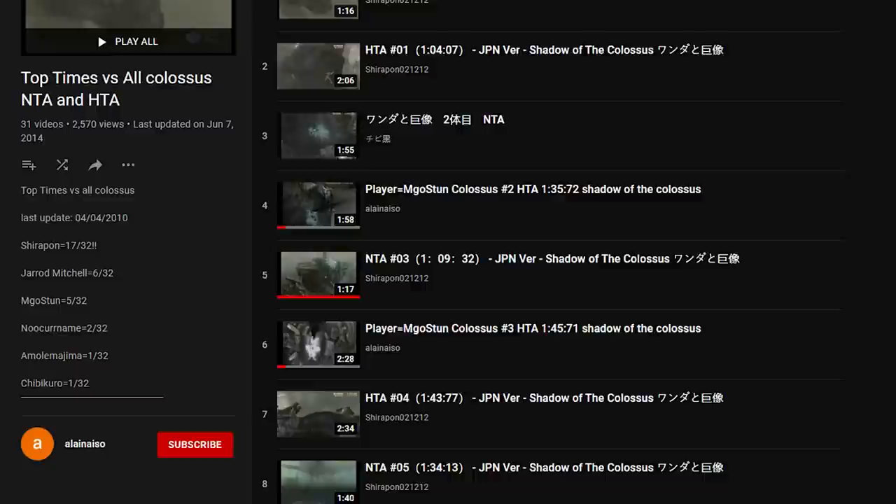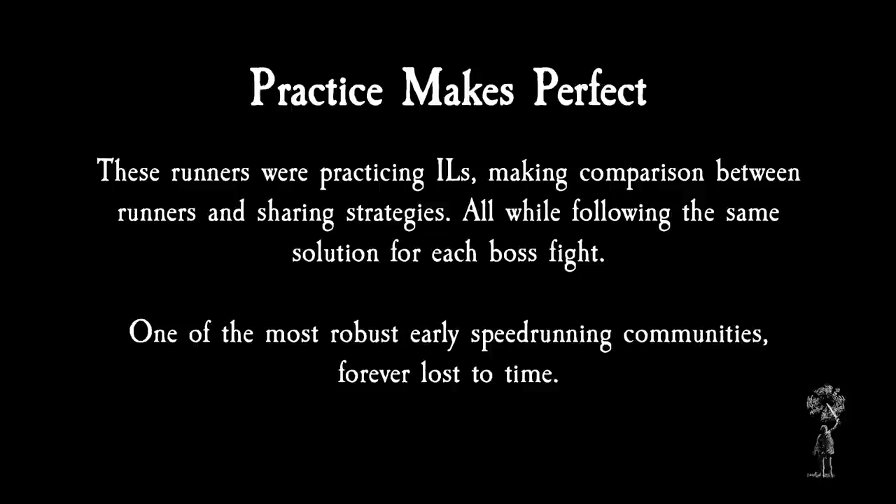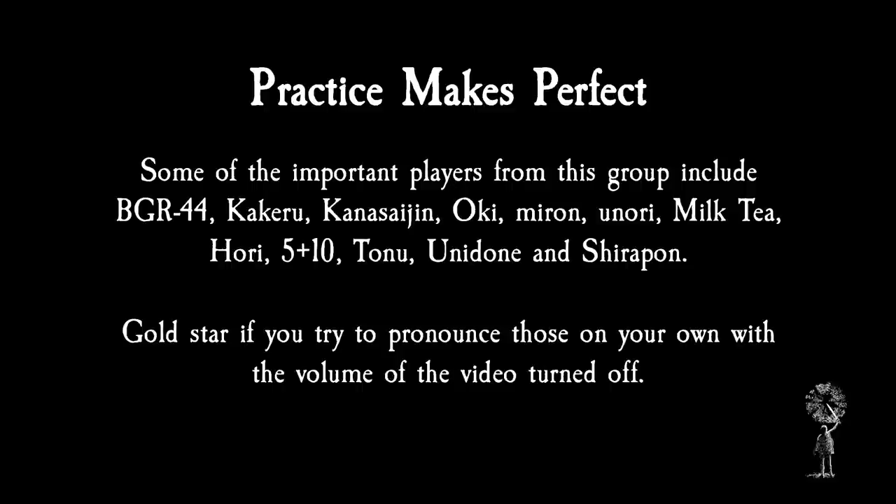These runners were practicing ILs, making comparisons between runners, and sharing strategies — all while following the same solution for each boss fight. Some of the important players from this group include BGR44, Kakeru, Kansaijin, Oki, Miron, Unori, Milktea, Hori, 5plus10, Tonu, Unidon, and Shirapon. For several years, these runners were the backbone of Shadow of the Colossus speedrunning.